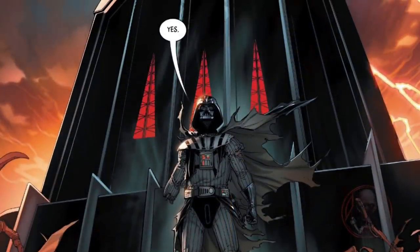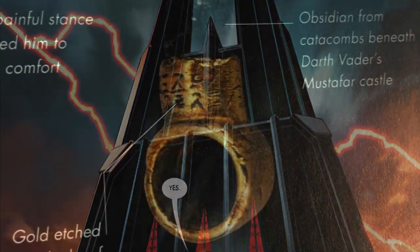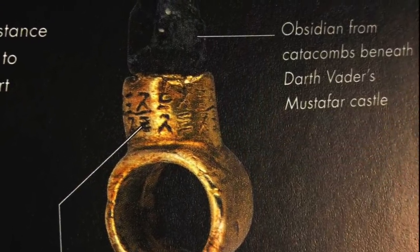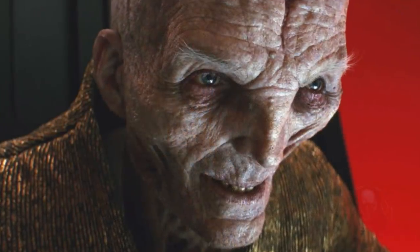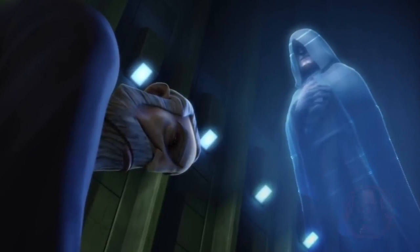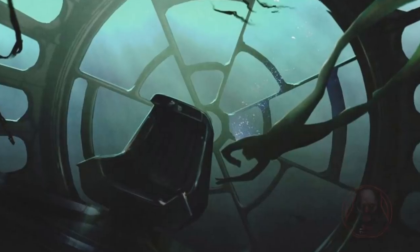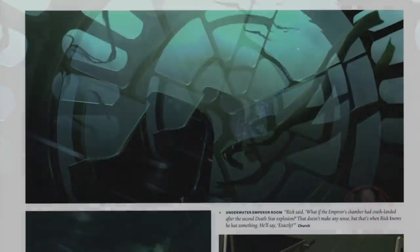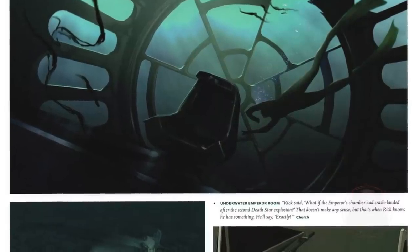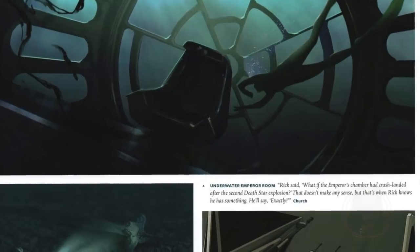That spot — and this is pure fan theory — I'm hoping is Darth Vader's castle, and Kylo Ren must go there in order to find it. It could be a map, it could be a crystal, it could be parts of Snoke's ring that he got from the catacombs in Vader's castle. It could be something we don't know about yet in Star Wars — maybe a way to connect to Sidious' past, or perhaps bring something back. In the concept art for the Underwater Emperor Room, Rick said, 'What if the Emperor's chamber had crash-landed after the second Death Star's explosion?' That doesn't make any sense, but that's when Rick knows he has something. And this leads me to my next point.